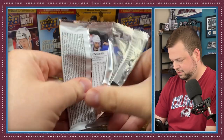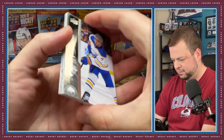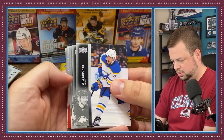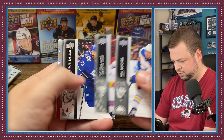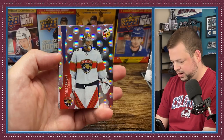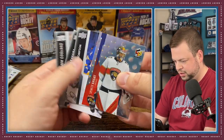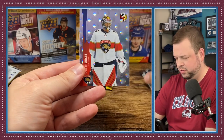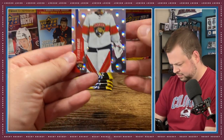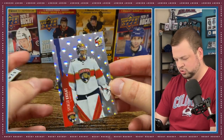Second pack — we got Cogliano on the back, and we got something shiny here. It is a Spencer Knight holographics. Spencer Knight, Florida — I'm not sure if he's still with Florida or in the Florida system, but yeah, that's just the base holographics; I think there's a gold version as well.